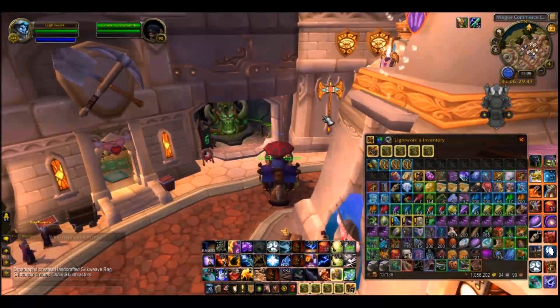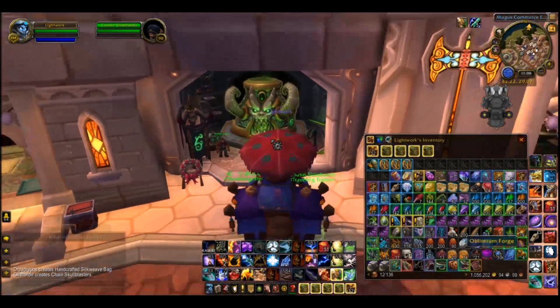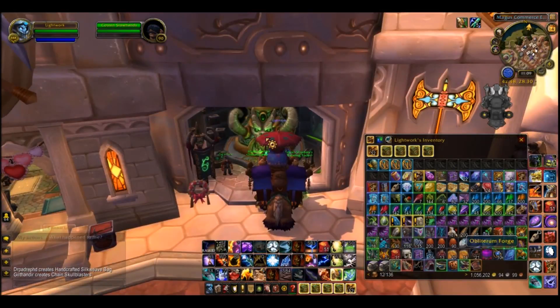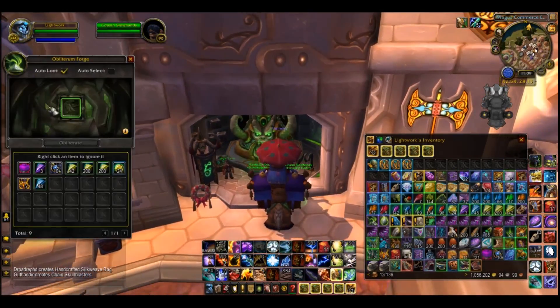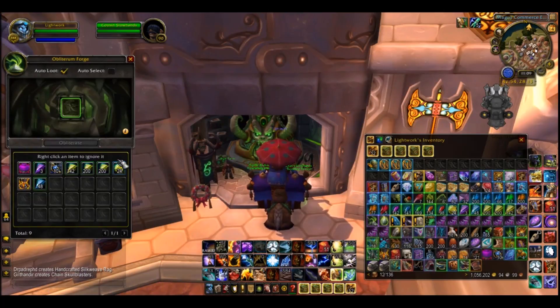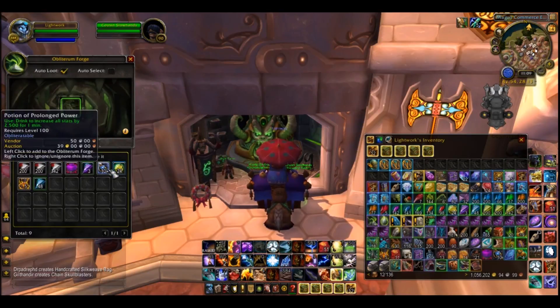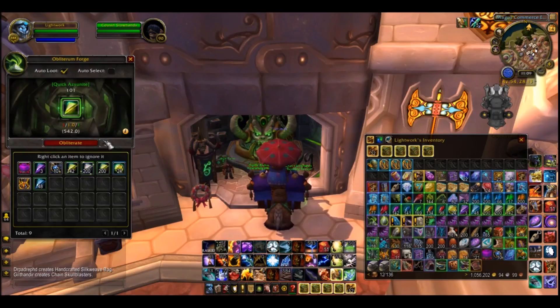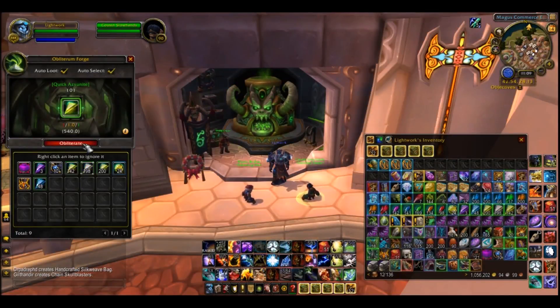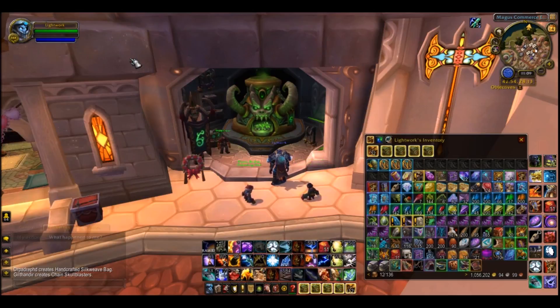The fifth add-on is called Easy Obliterate. I have a specific guide for this on my YouTube channel. What this allows you to do is obliterate items — you can left-click and right-click to deselect ones you do not want to obliterate. For instance, we can auto-select items like the quick Stonite and keep spam-clicking to obliterate instead of dragging and dropping. Easy Obliterate just allows you to obliterate items a lot faster.